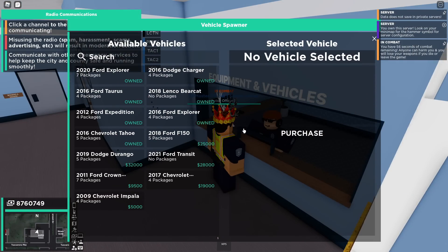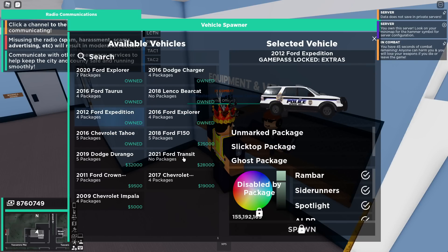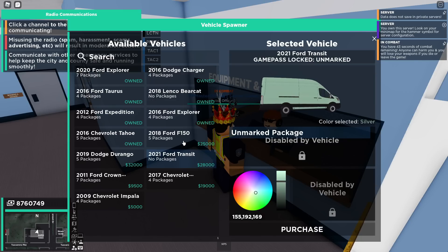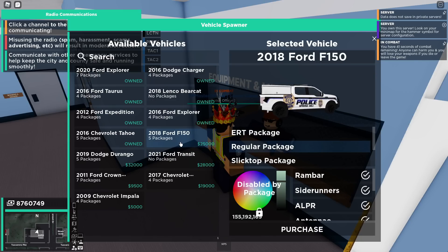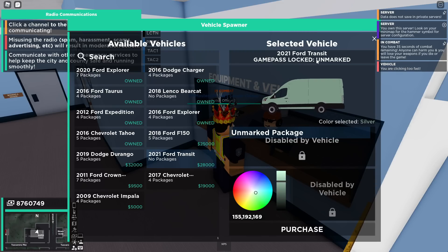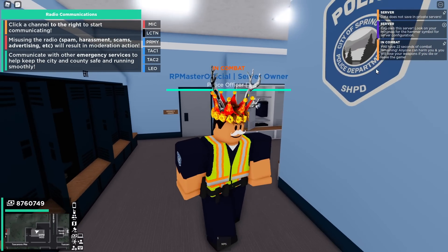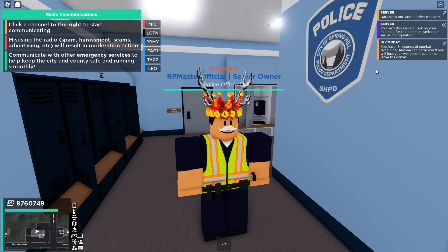If you hold F, you're going to browse the vehicles, and there's a lot of vehicles in here. Here you've got the police vehicles you can choose from. Some of these require game passes such as SWAT and all that kind of stuff — this one, for example, needs the unmarked game pass. This is honestly one of my most favorite roleplay games on Roblox.